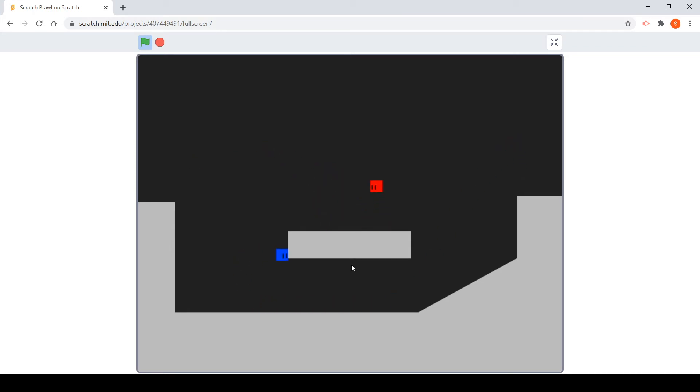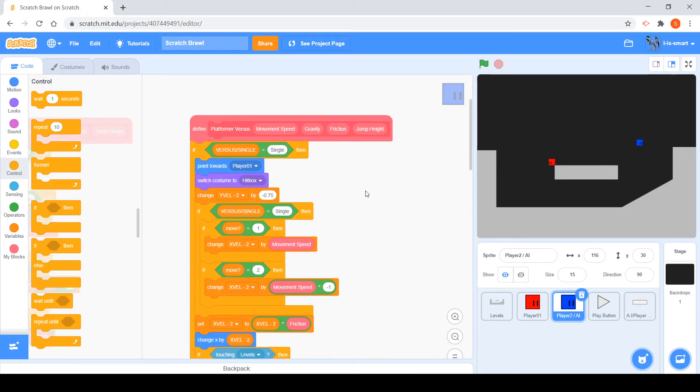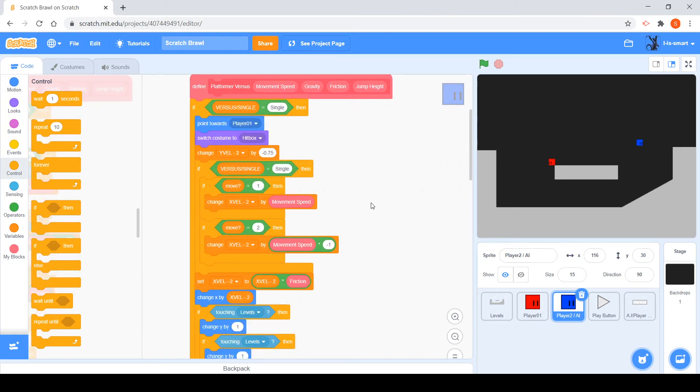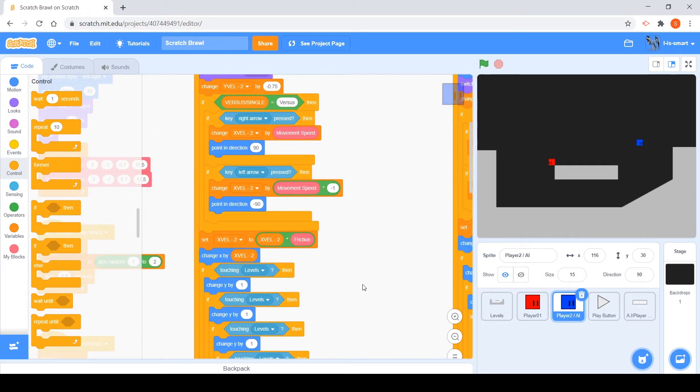Okay good, I believe everything else is the same. Let's test. Press play, set it to versus — but let's do single first just in case. Okay, the AI still works, good. And now versus... okay that's working. Look, that is not what we want. Okay let's review our code. First error: I want to put here negative 90. Okay, that's it.